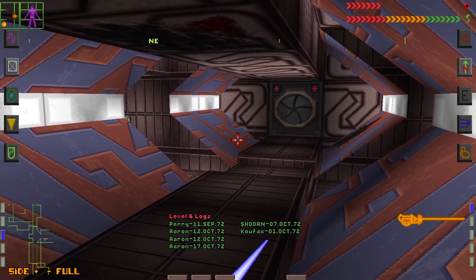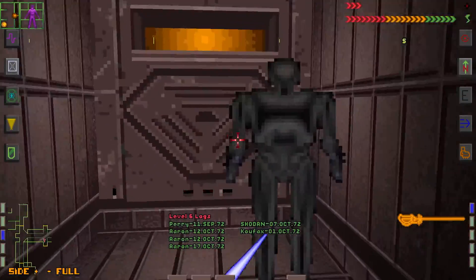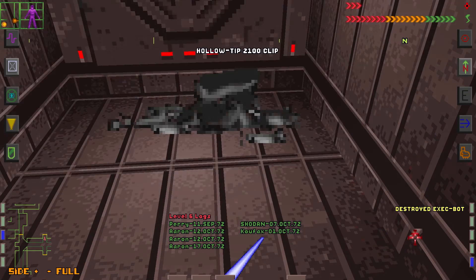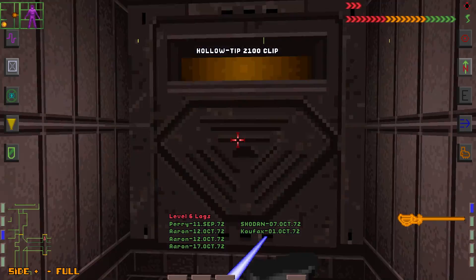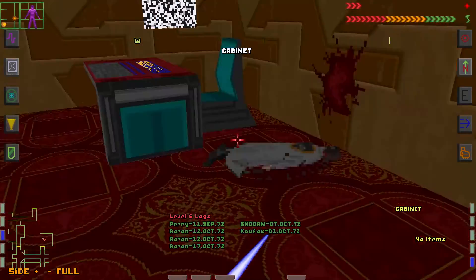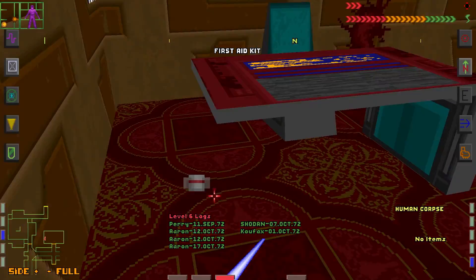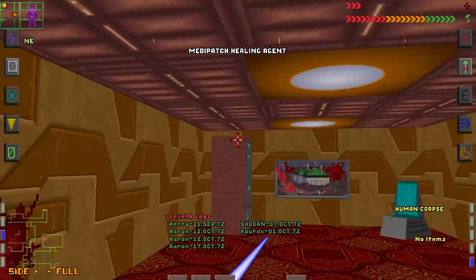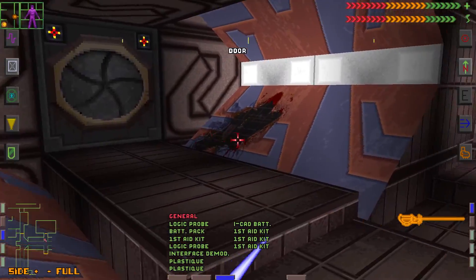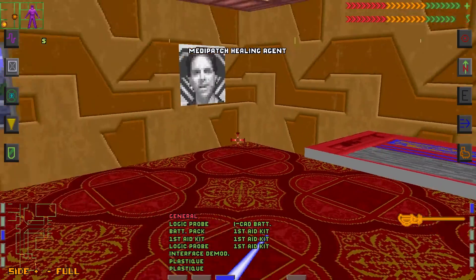So it looks like we need to make our way into the Gamma Quadrant somehow. Come on, die — thank you, and you as well. What are you guarding exactly? A cabinet — nothing in it. Anything on the human? No. We do have a medipatch and a first aid kit, which is very nice. We can probably use that. And what's behind the other door? A couple more medipatches, but nothing else.